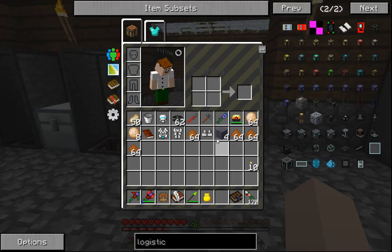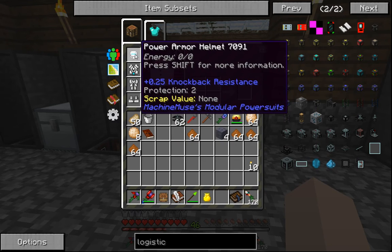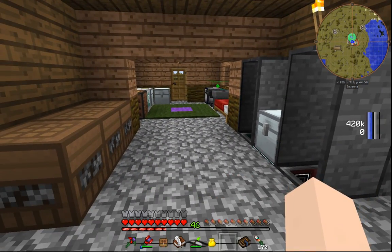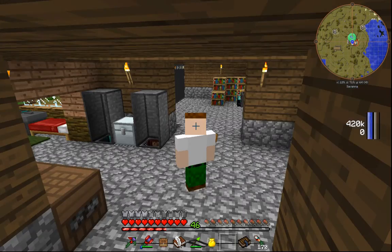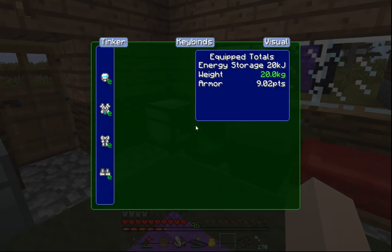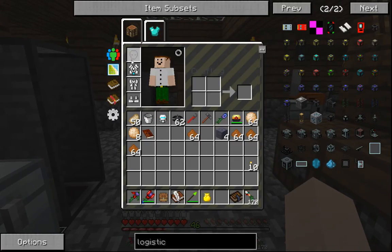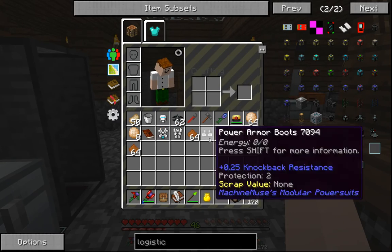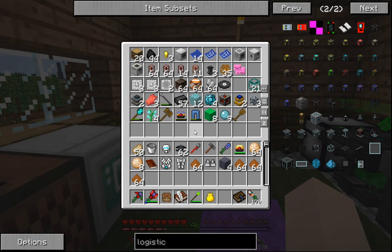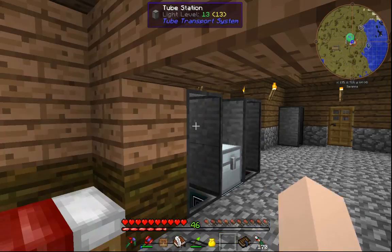First of all, I have acquired power armor. It doesn't do much right now — all it does is give me a little bit of armor, as you can see on the bottom right. It is completely invisible; I've set it to invisible so I don't have the big power armor look. I can look the same way I do right now, but we're not going to need it right now because it's really not doing much. I'm just going to keep it on me for now.